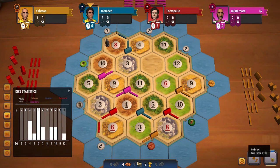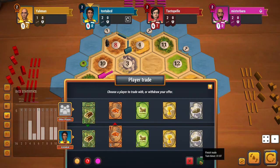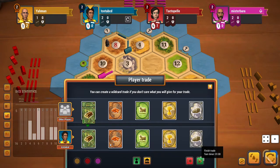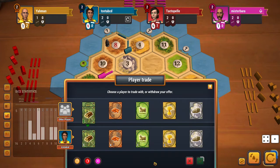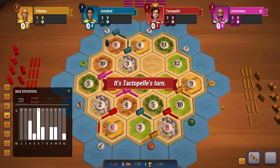A 5 does roll and I am able to build a settlement. Let's see if I can get some wood — in that case I will build 2 roads. Bot doesn't want to do any trades with me, which is completely fine. I will just build my settlement and end my turn.